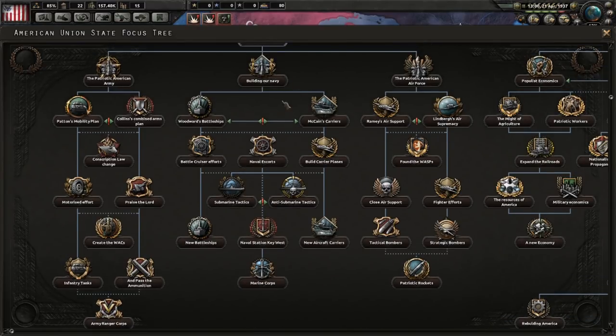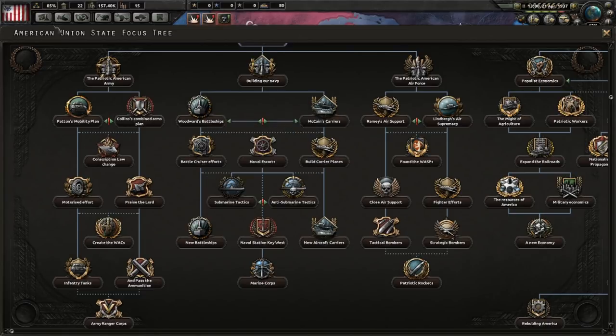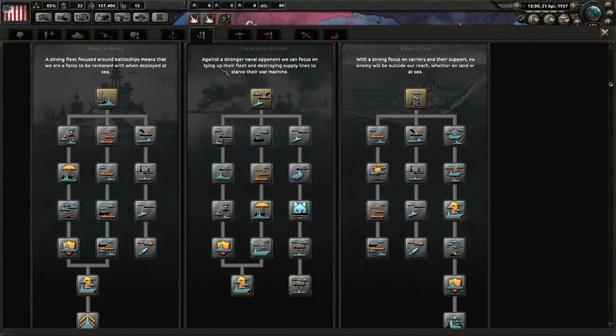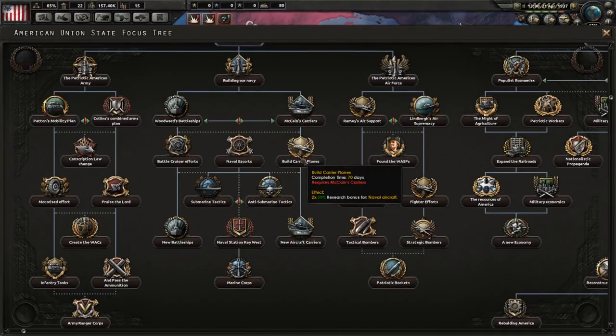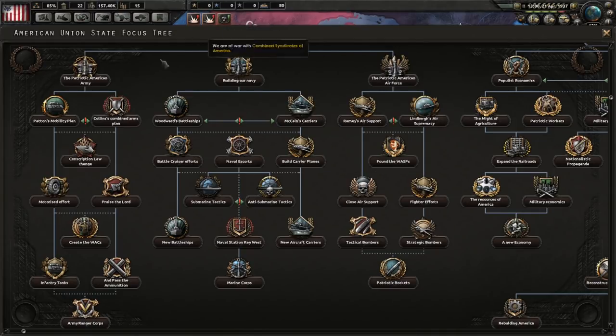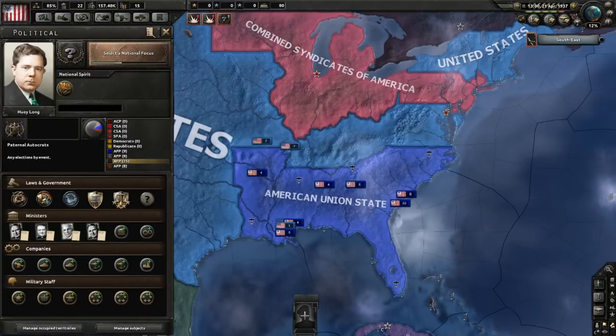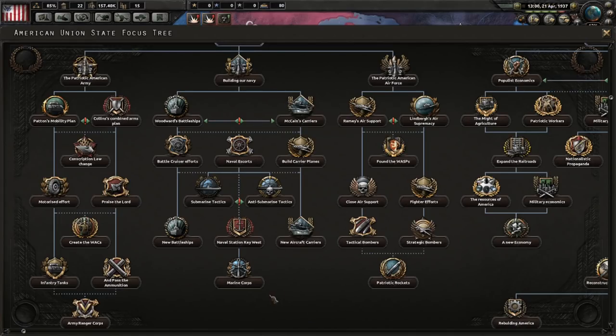The naval tree is also split. On one hand, you could go for the fleet-in-being doctrine in your research tree — that would be the leftmost tree in naval doctrine research. You could also go for the carriers and planes, which gives you bonuses for the base strike doctrine on the right. There are no trade interdiction bonuses in this tree, and it ends with you getting bonuses for marine technology.